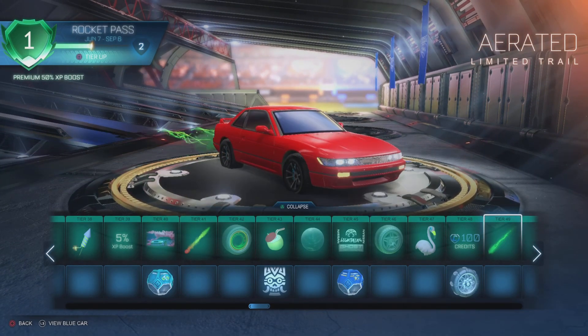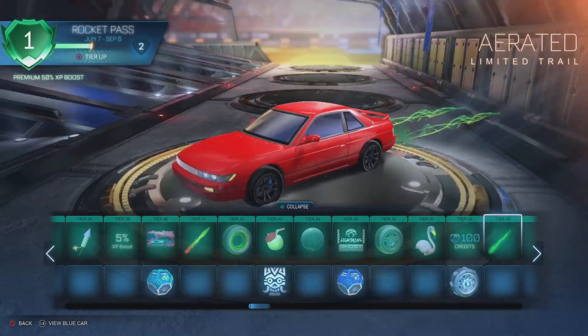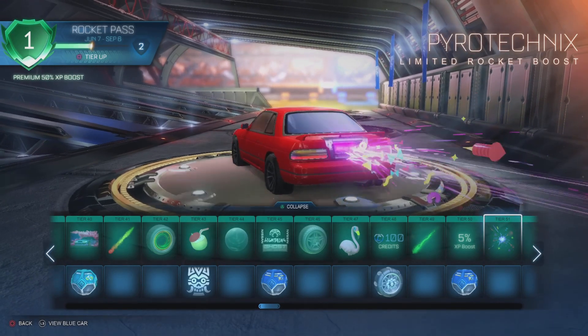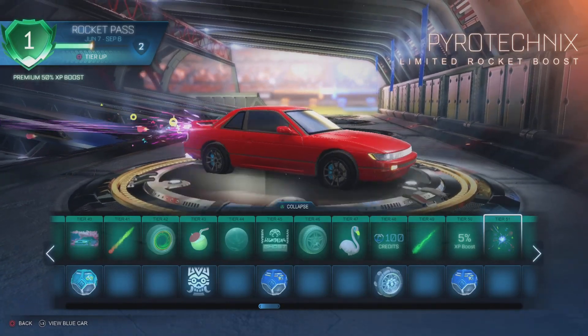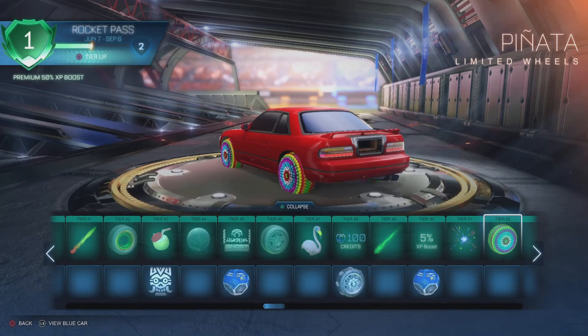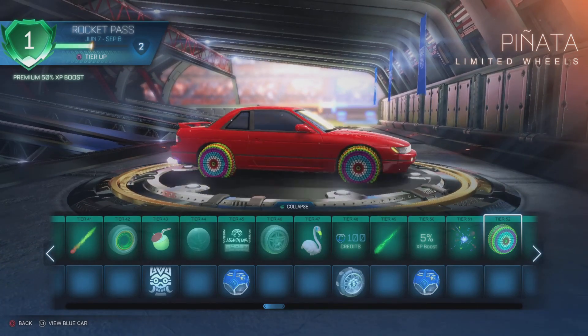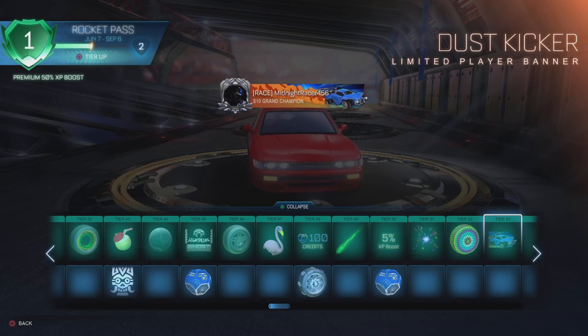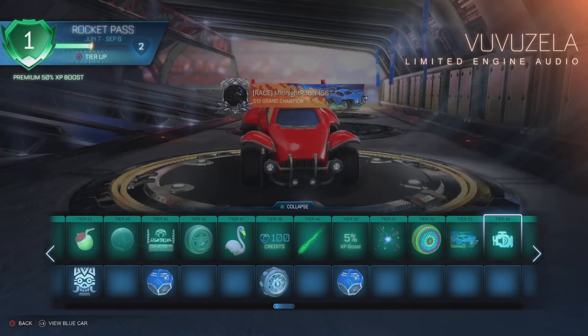Air Rated trail — I would use that, not the boost though. Pyrotechnics — so it's like a fireworks boost, cool. Pinata wheels — very wacky, I like it. Dust Kicker — oh, I like that. If that could be painted, that'd be great, or we could change the color of the smoke that comes from the car. That is really clean.